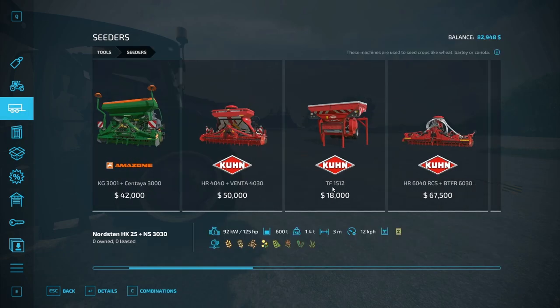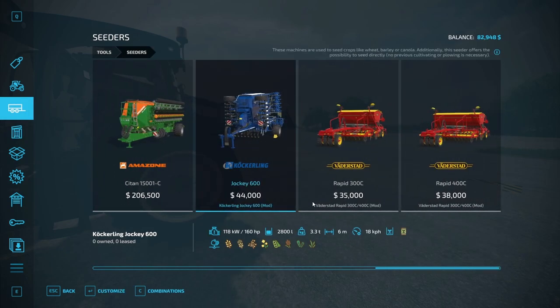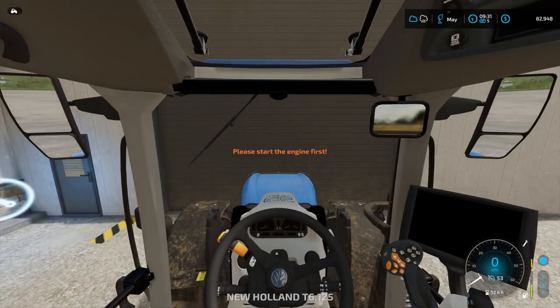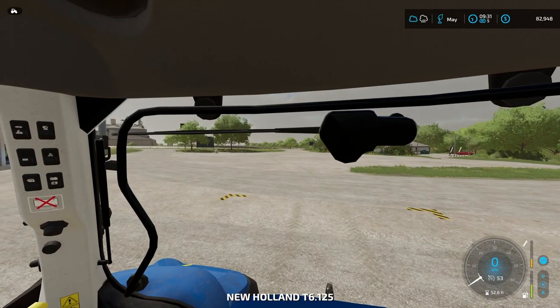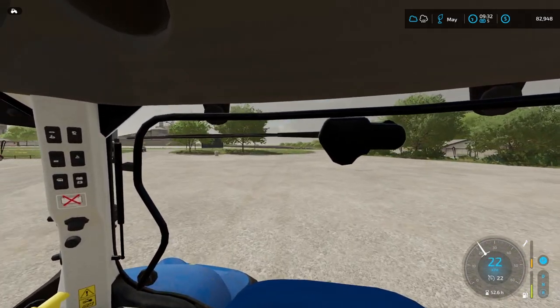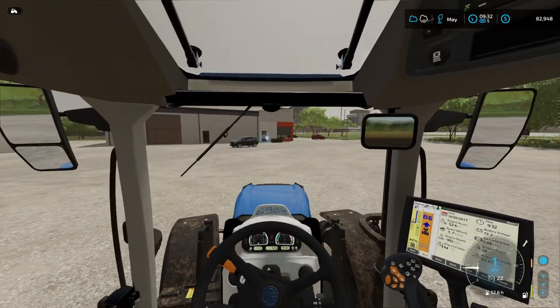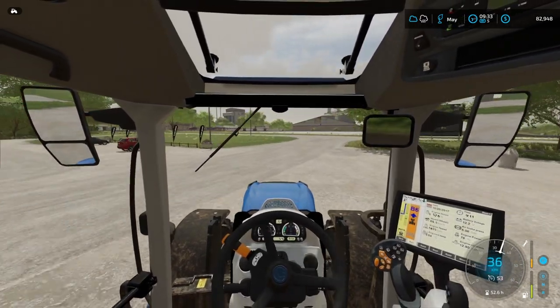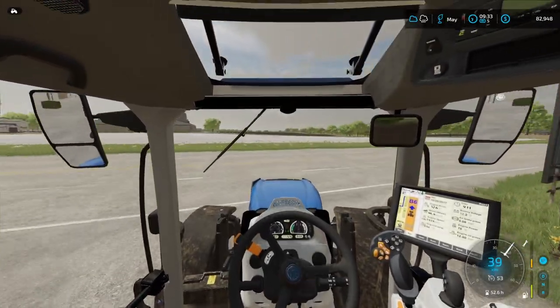Let's go ahead and take a look at the seeders again. We have 125 horsepower — it is possible we could run this, but I think it is safer to go with something like this one. I probably should wait with buying it until I actually need it, because it will be a while before we have to worry about seeding again, especially because it's a direct drill. We don't need to worry about constantly cultivating because we direct drill it. I don't think I'm going to buy it right now. I think we're going to head back to the farm, get some sleep, and then we're going to be harvesting the brand new field that we have, field 48.